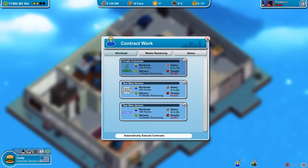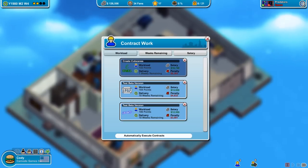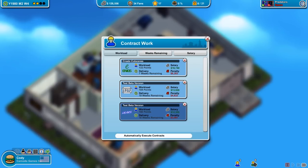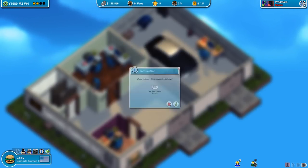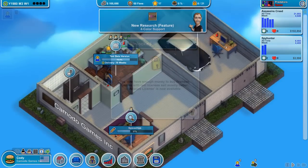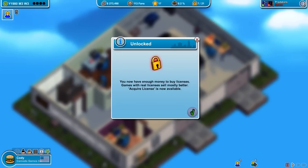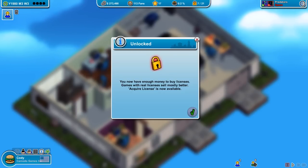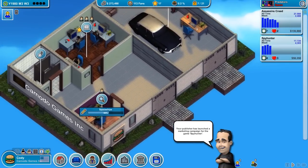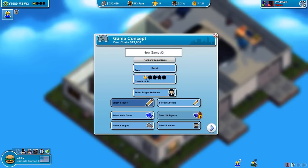I think we should do some contract work while waiting on the research department — just make some money. Let's see which contract is doable. There's one at 104 work points over 19 weeks and one that's 10 weeks. Let's do the 19-week one since it pays a little better. They're moving on that fast. Licenses are also available now — like movie games or sports titles — but I don't think I have anything I'd want to do yet.